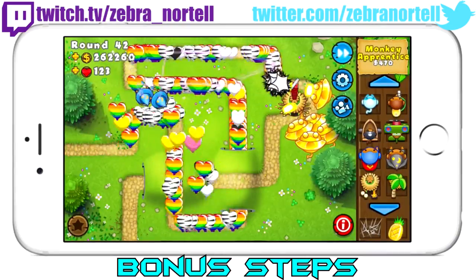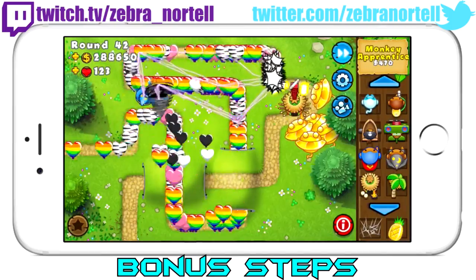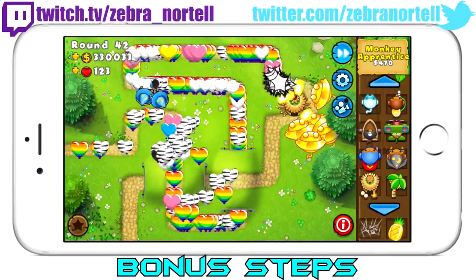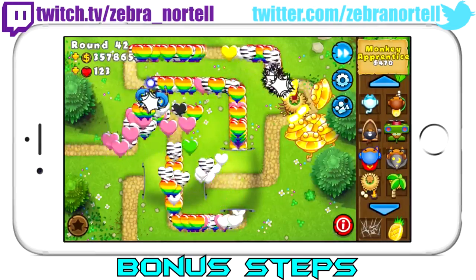One more thing you can do to speed up the process is put one or two more monkey apprentices next to the first one, put them on strong, and upgrade them 2 to the bottom and 3 to the top as you did the other one. Make sure that you have enough sun gods to support how many balloons are flowing in so you don't die, because the more monkey apprentices you have, the more balloons that come, and the more sun gods you will need.